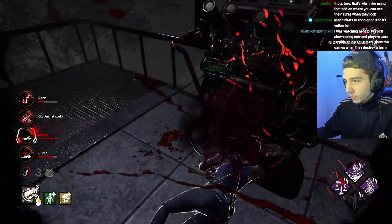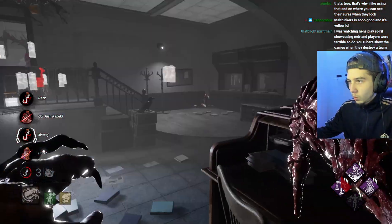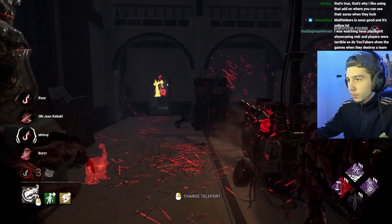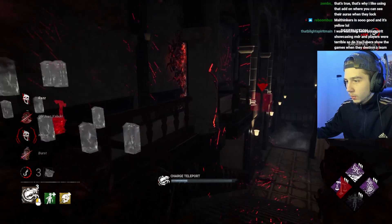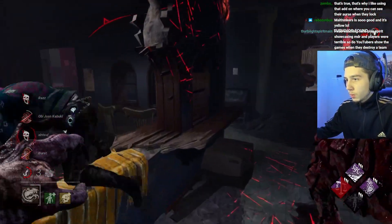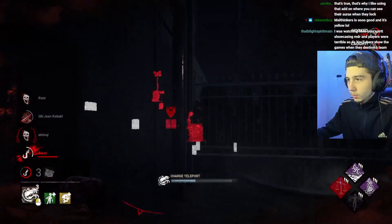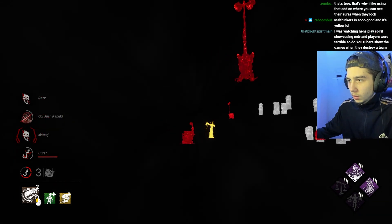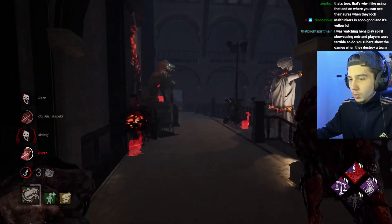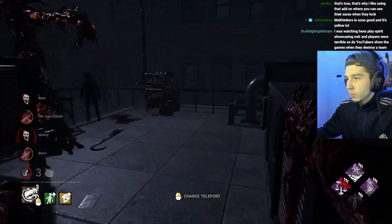Hey bud. They were right around here — ah, they're already getting the save. Hit the god pallet. Hey buddy, she's right here — maybe a little ambitious but we'll see. Yeah, it was Floods of Rage telling me exactly where they're going. They're just sitting — wait, it's Distortion. We didn't see forced people at the start of the game. Yeah, it's actually Distortion.